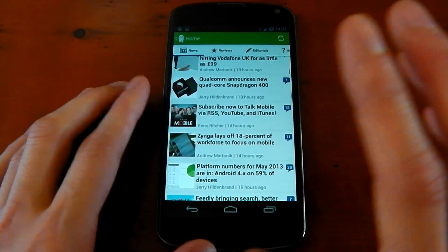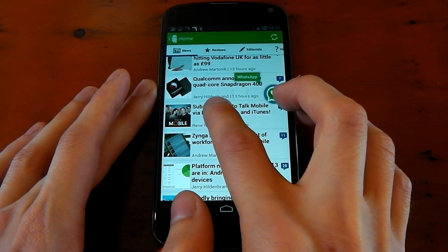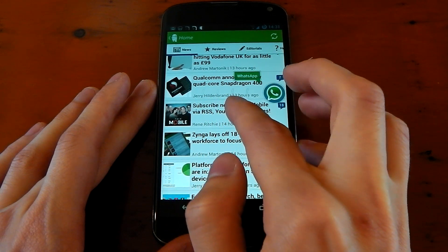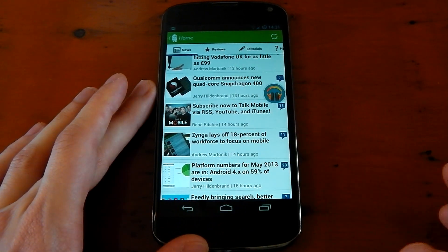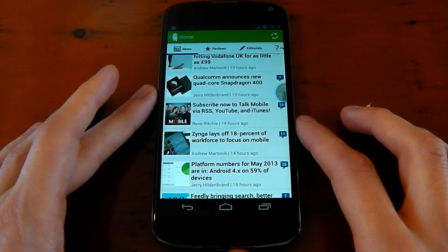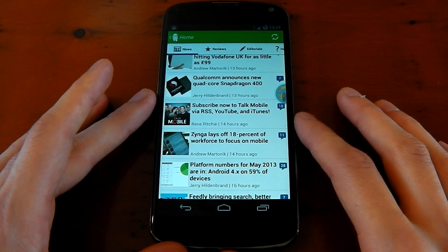And it's as easy as that, it's really awesome. You can just bring it back whenever you want - you can open your WhatsApp, you can go through any app that you have pinned, or any notification that you currently have. You can access that as easy as that, do whatever you want, and then go back into your app, and Halo will hide out of your screen so that you get your full screen experience.